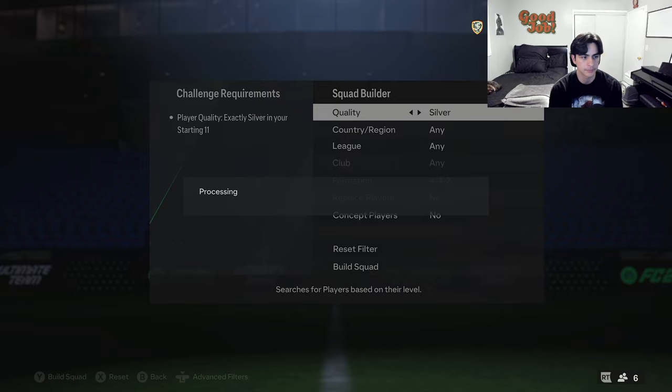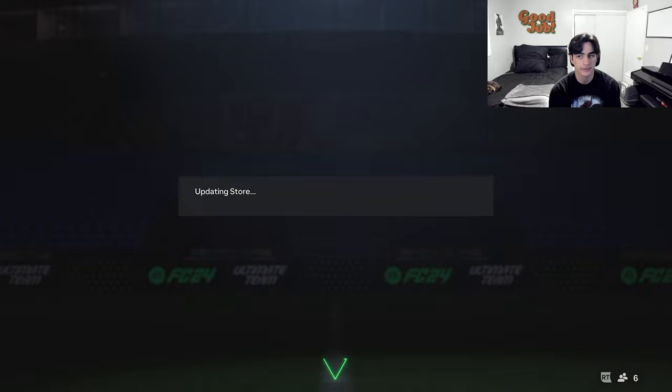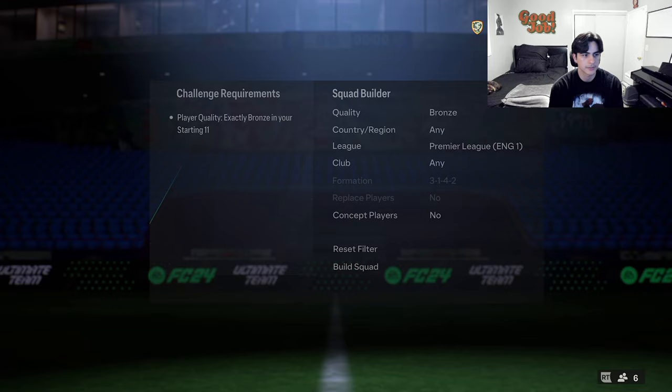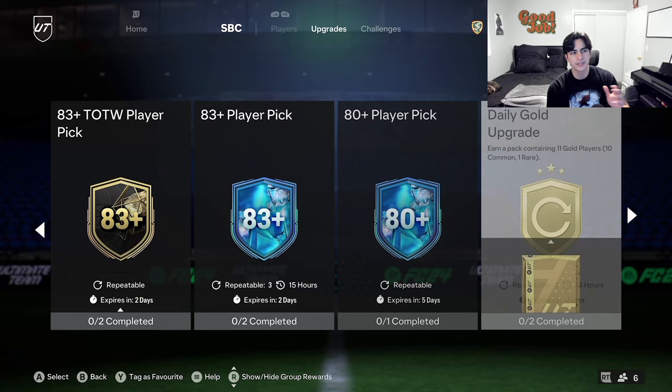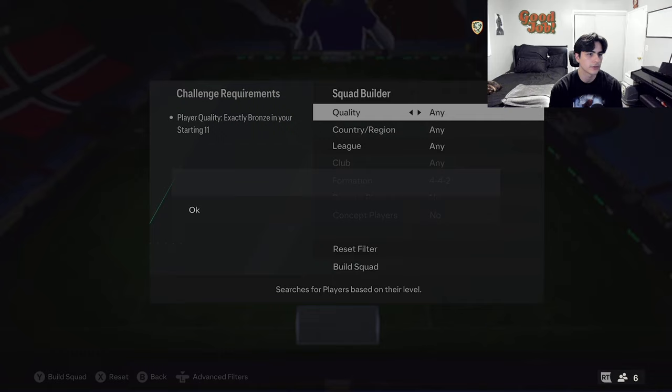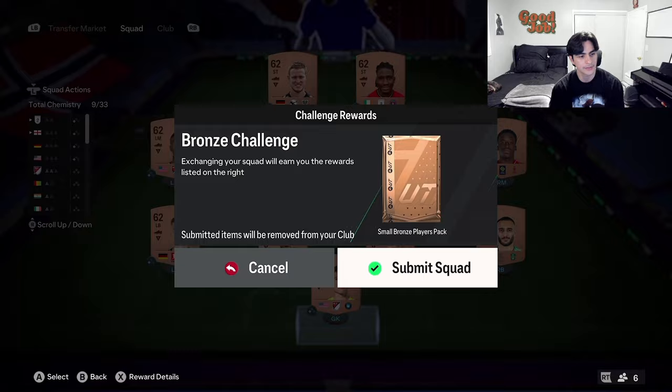For the silver and bronze — keep redoing this. I know it's boring and tedious, but it's definitely worth it if you want Fantasy FC cards or upgrade packs. Once you do it once or twice, you won't need to watch this video again — you'll just do it on your own every single promo because every promo has the same grind. Daily bronze and silver, then your non-rare golds into player picks, rare golds into 83 by 10s, and 83 by 10s filtering back into more 83 by 10s.